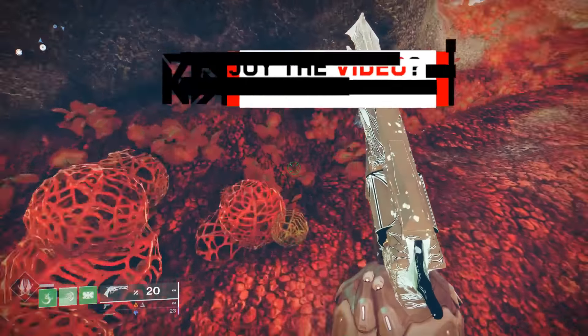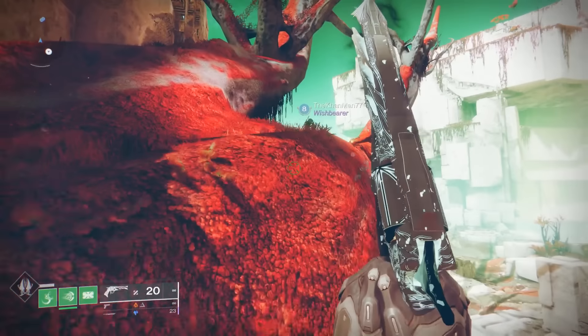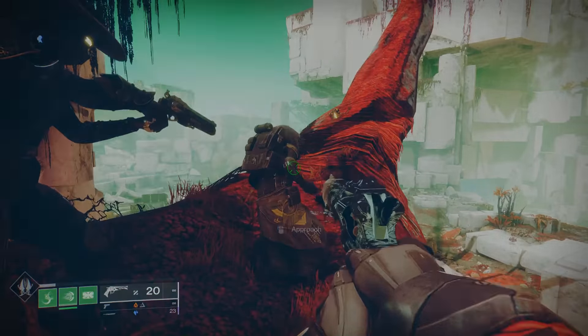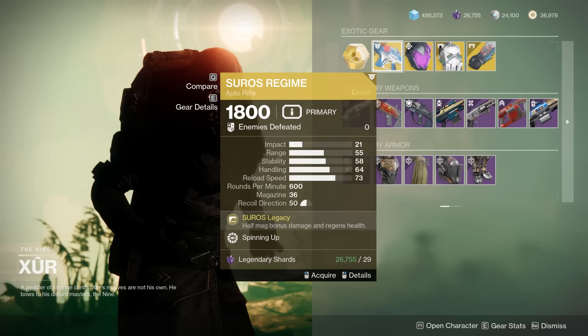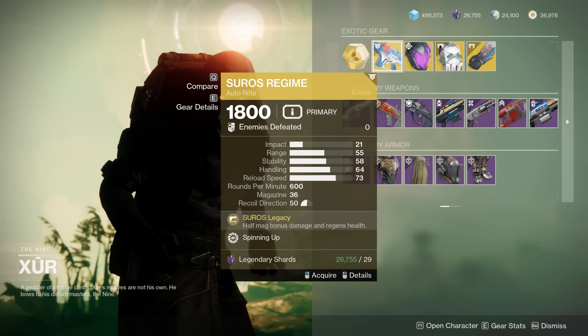First things first, Xur is going to be located in the Watcher's Grave on Nessus. Let's take a look at what he has. Firstly, for the Exotics, the Suros Regime — not a bad Exotic Auto Rifle right here.